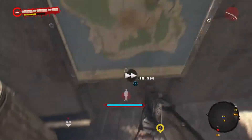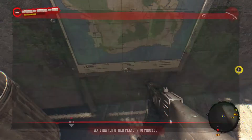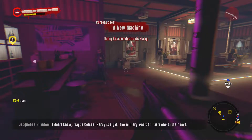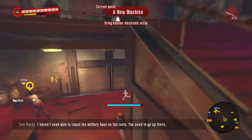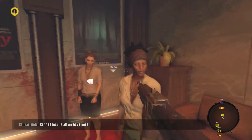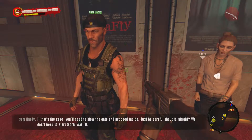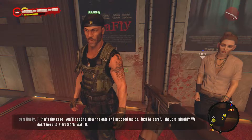Fast travel down to the Cinema. According to the map we want to head all the way down here. Oh, I found the diamonds — this time to a dead zone. We're going for the dead zone. We haven't done that in a while; I want to get the mods. The base's defensive grid and alarm system are probably active, so the soldiers will attack at first sign of intrusion. We'll need to blow the gate and proceed inside — we don't need to start World War Three.